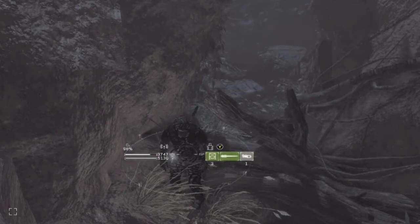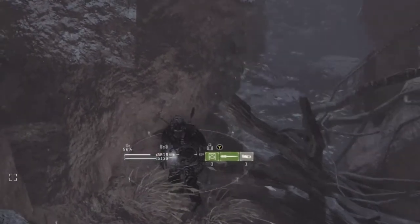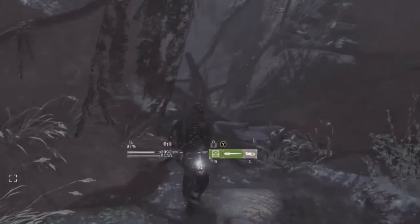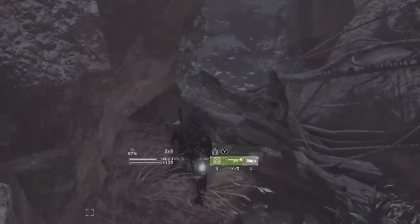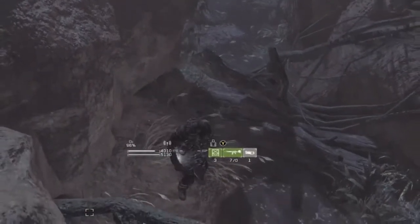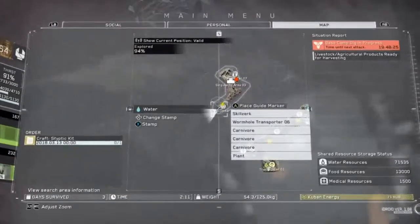It's actually right here behind these branches or this tree type thing. There's a little bit of fog back there too. You basically want to jump up right where I was right here and use your gun to aim. It's going to be right where I shot. Now you can't see it because I already shot it — that's my bad.